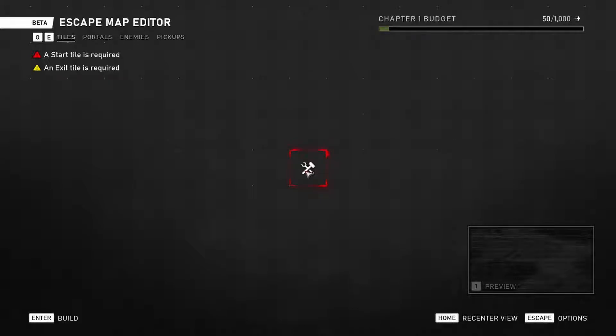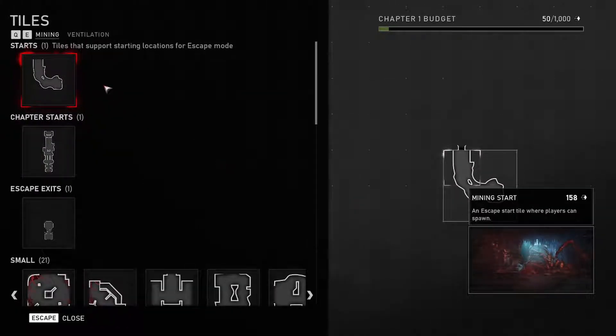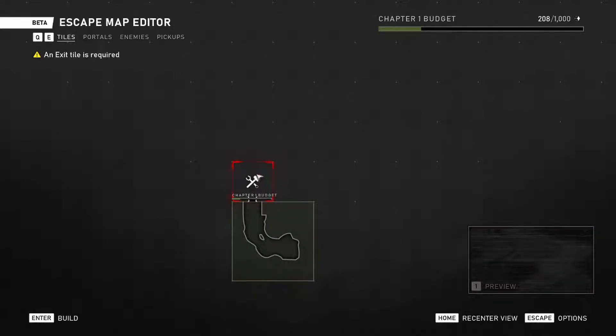First let's start with the starting and end tiles. Just like any game, when you start playing, you have to have a spawn point for the player as well as an end point or an objective to end the game. So let's go ahead and give the players a starting point. Now that they have their spawning point, you need to build a map.